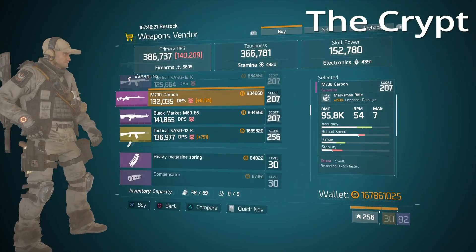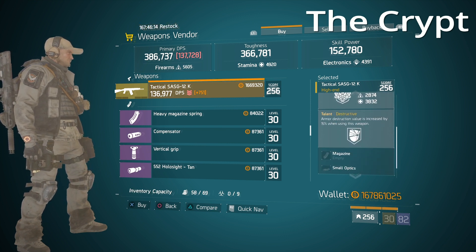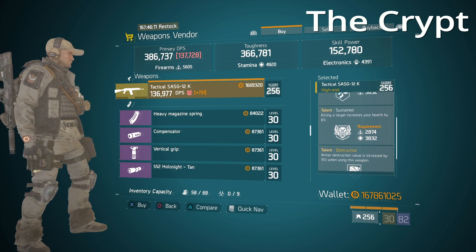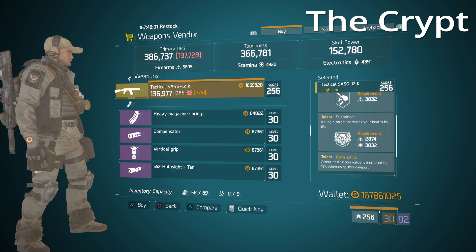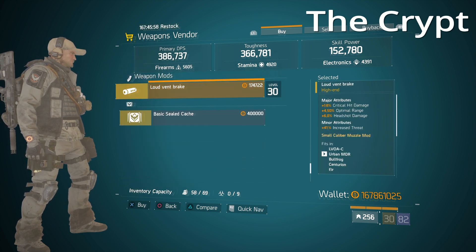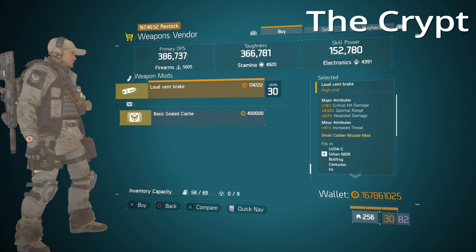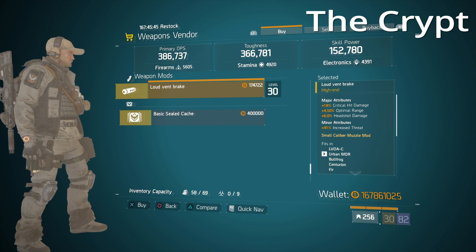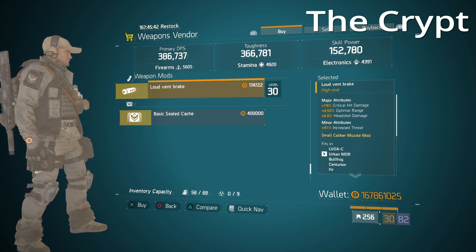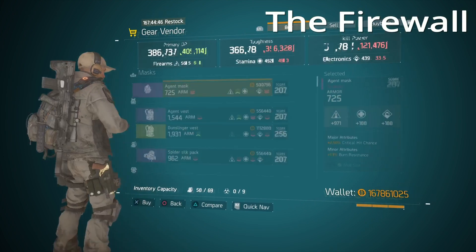Up at the Crypt safe house he has a Tactical SASG-12 with 323 stagger, Deadly, Sustained, and Destructive. You can get rid of Sustained if you want — it's helpful in PvE but you could go Destructive, Brutal, and Deadly, or Unforgiving, Prepared, whatever you choose. There's also a Loud Vent Brake with 18% crit hit damage, 4.5% optimal range, and 6% headshot damage. You'd want crit chance instead of optimal range, but some people will use this. The shotgun is the highlight at the Crypt.